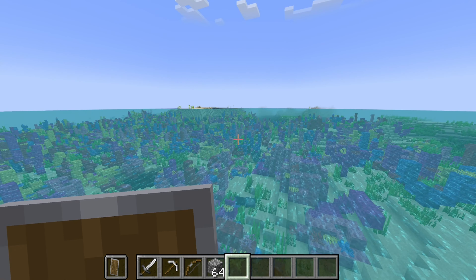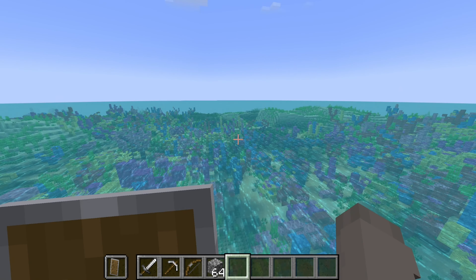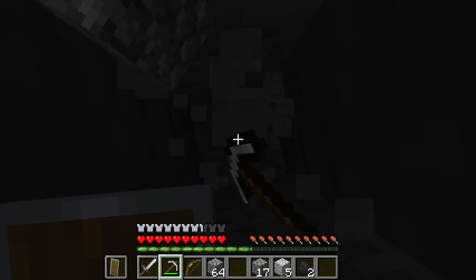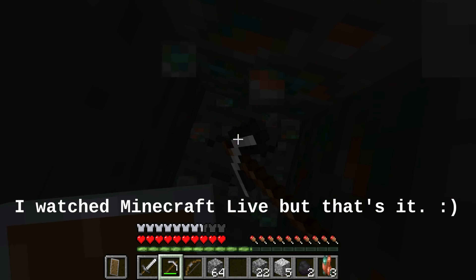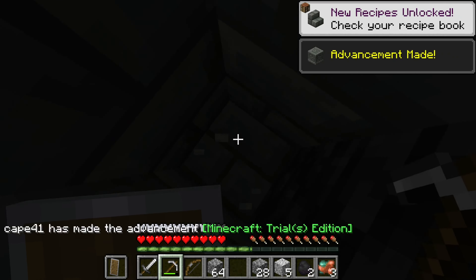Apparently, there's a trial chamber just under here. I thought they'd spawn on, like, mountains or something, like ancient cities. So I'm quite surprised to see it spawning under the ocean. This is genuinely my first experience ever going into a Minecraft update spoiler free. And I really hope it's cool because I haven't actually seen any of it. Whoa, I found it.